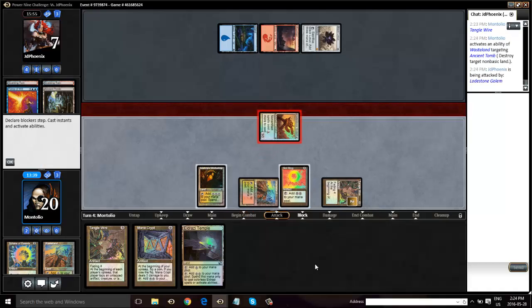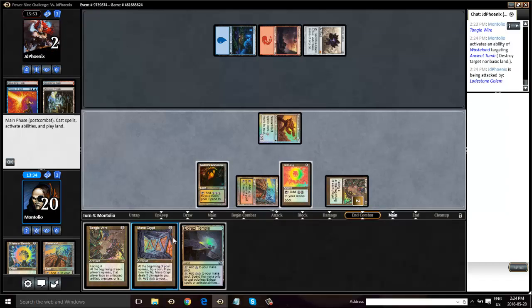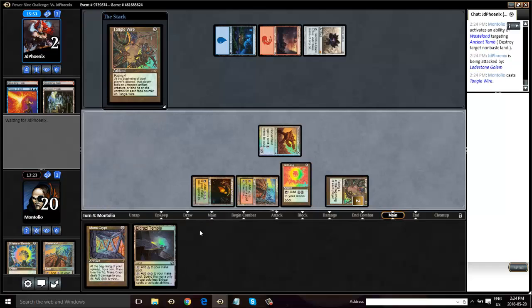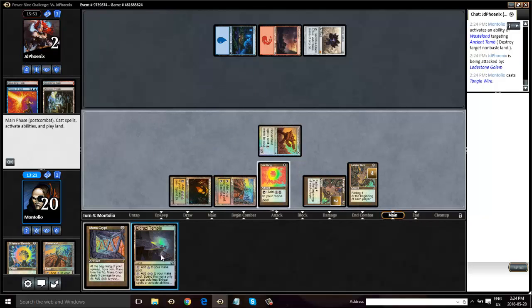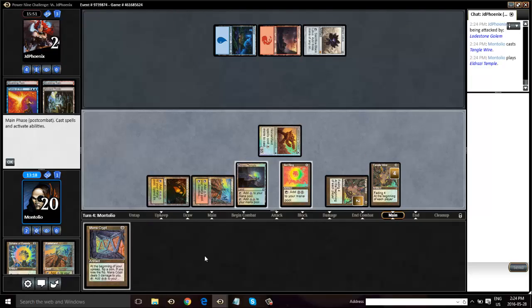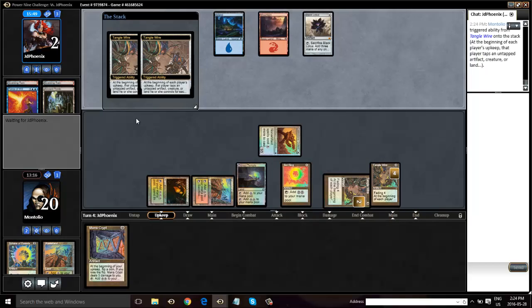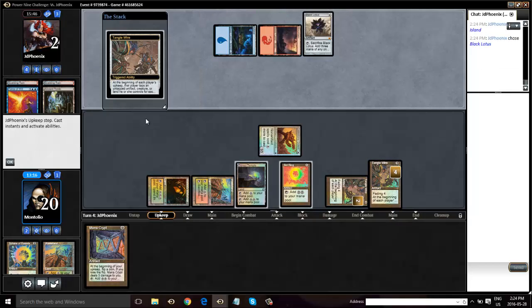I didn't need to do that there — I don't need to do this right now, but I did, just on the off chance of some type of instant he can flash into play here. We are going to try and do the Wirework as well — let's see if it works. Here we go. All right, it's good news. All right, thank you.